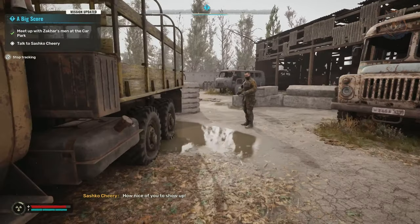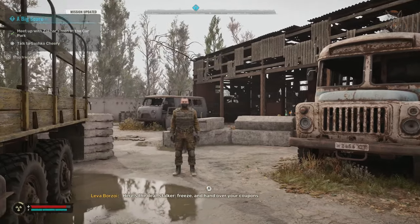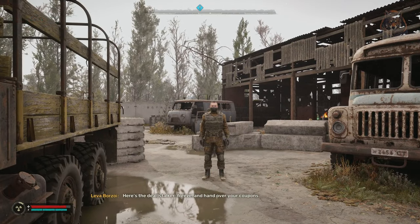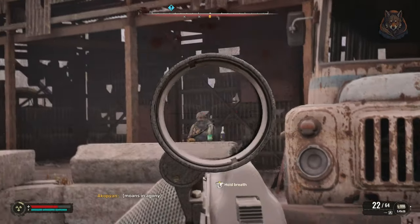The first gun is Spitter. During the Big Score mission, which you find at the Slag Heap, you meet Leva Barzoy at the start of the mission — the first thing he does is try to rob you. To get the unique weapon you simply have to kill him and loot it from his body.